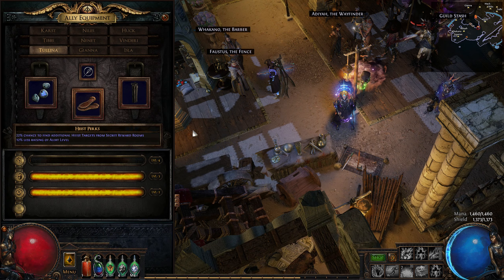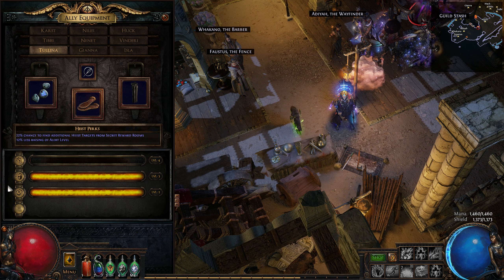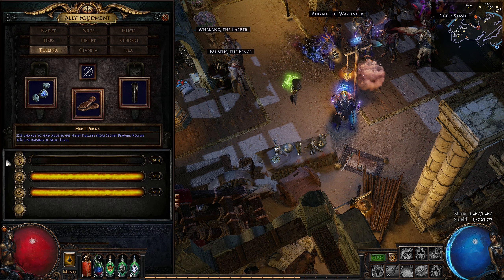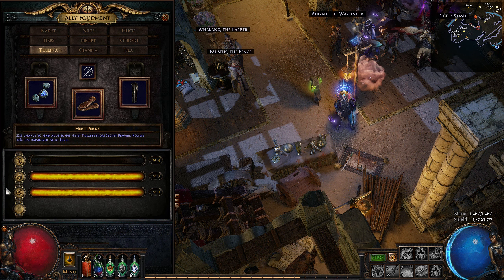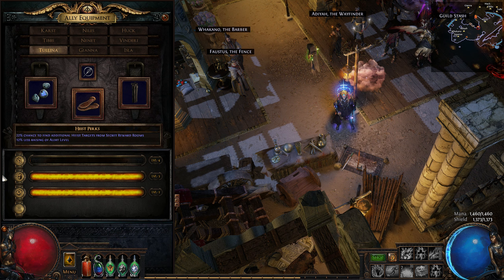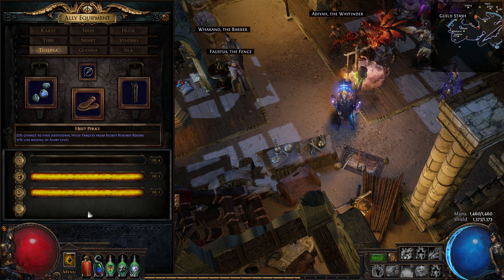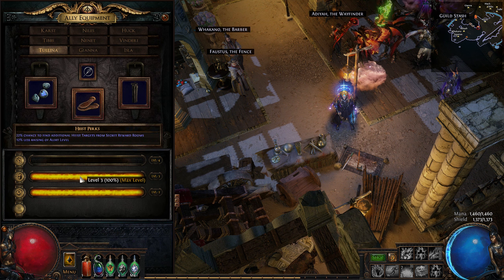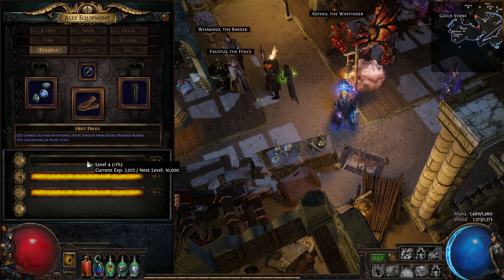Every crew member can have between two and four different skills, each capped between levels two and five. The list of skills for each Rogue, as well as the maximum level for each skill, are predetermined and they cannot learn new skills or change existing ones. So let's take Tolina here as an example — she has agility, lockpicking and trap disarmament skills; that's all she has and all she'll ever have. For Tolina, lockpicking is capped at level 3, trap disarmament at level 2, and agility at level 5.